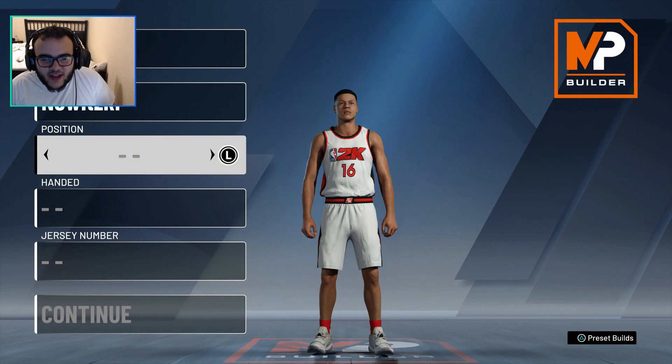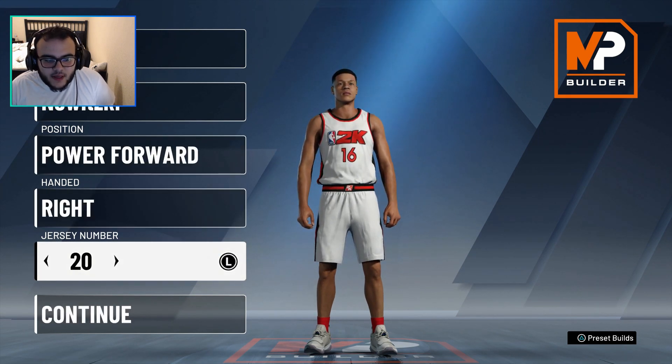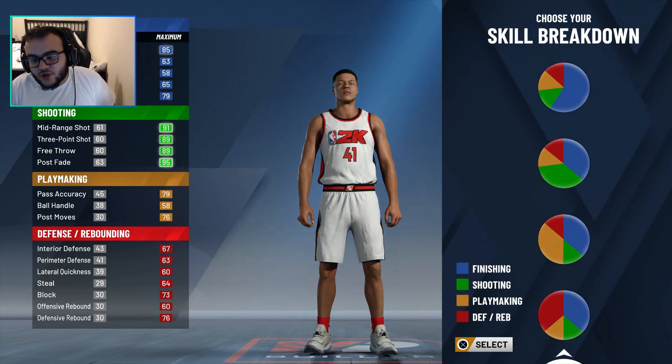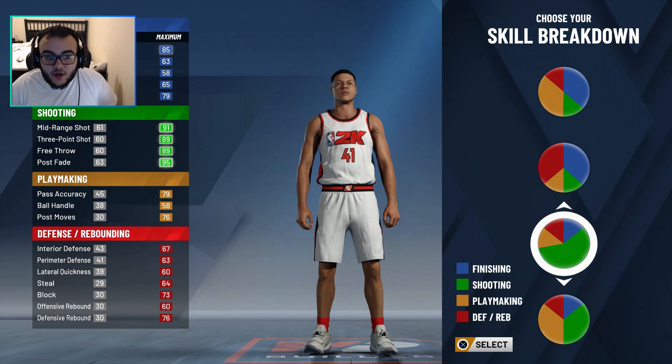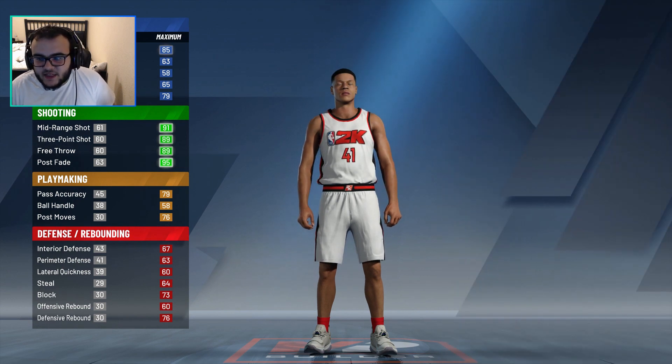There's going to be a couple of things I changed that won't be exactly like Dirk, but it'll be something like it. I think it's 41 or 44, but I'm going to go 41. I'm going to go pure sharp. The only reason I go pure sharp here is because post fade is with sharpshooting this year, so it makes it easier to make this build. He's going to be able to hit the post fade and do all that good stuff that Dirk used to do.